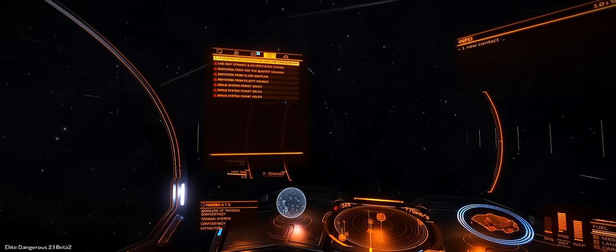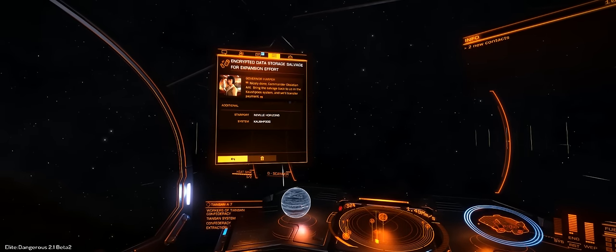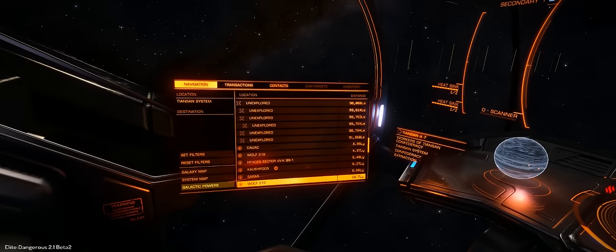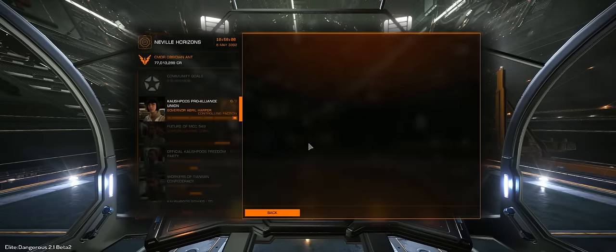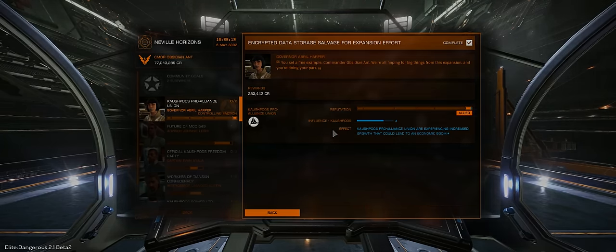As I jumped back into Supercruise, I received a message — a note telling me I'd successfully completed the mission and where to head back to. I'll admit it's tempting to think that despite all these changes they are the same old missions, but keep in mind that Frontier have only just started this process and have said there are a lot more new missions coming further down the line — a common phrase from Frontier, but one they usually follow through on. Back at Kashpu's, I handed in the mission and you can see the new mission complete screen, which gives more of a breakdown with a little speech from the mission giver explaining what you've achieved. My reputation with this particular person is Allied, meaning I'll get slightly higher-graded and more rewarding missions from them.